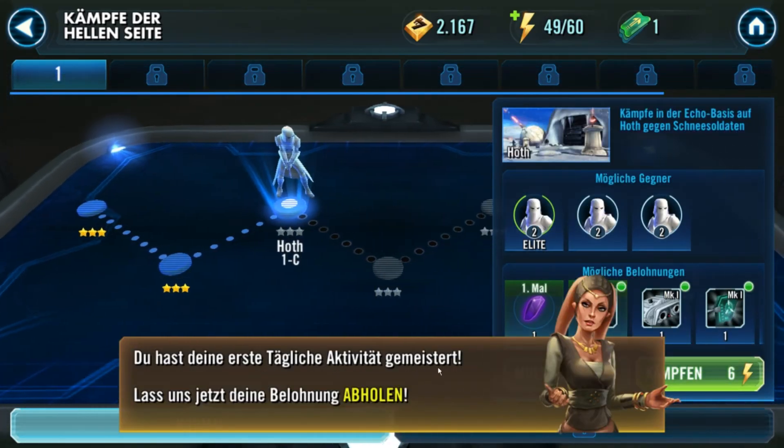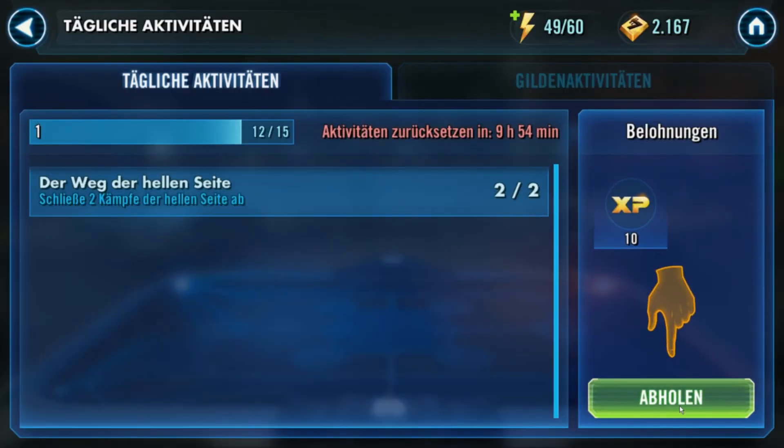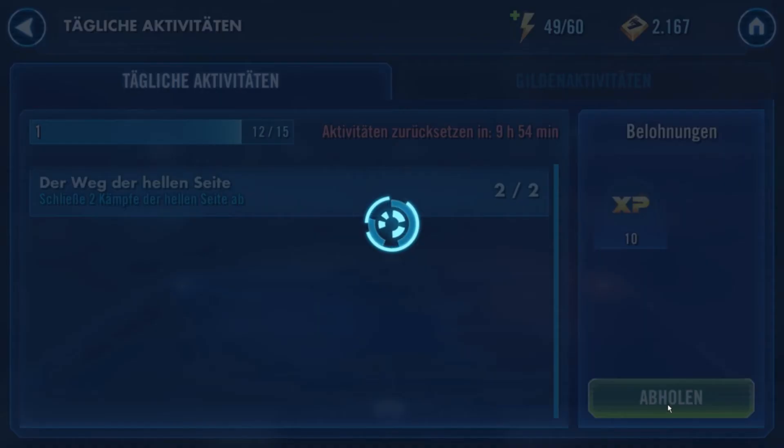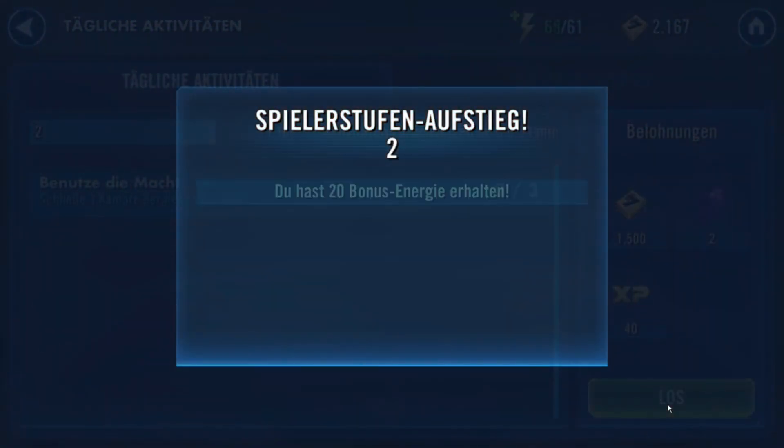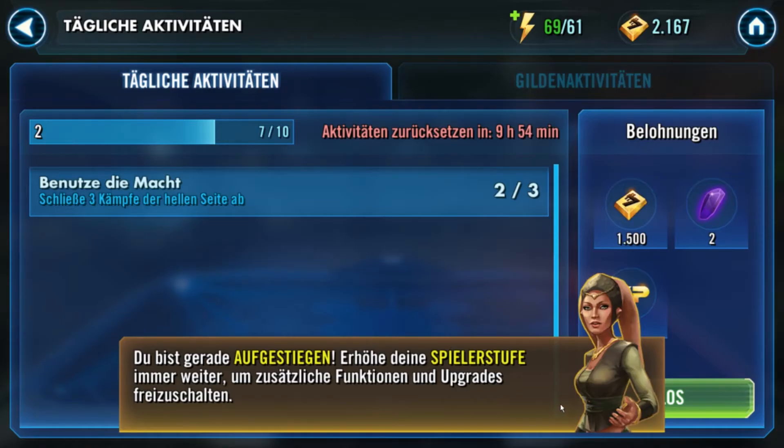Du hast deine erste tägliche Aktivität gemeistert – lass uns jetzt deine Belohnung abholen. Wir klicken hier auf Abholen, holen dann diese Belohnung, und dann sollten wir auch ein Level steigen, weil es fehlen nur noch drei Erfahrungspunkte für ein Level. Und wir kriegen zehn. Spielerstufenaufstieg – Stufe 2. Du hast 20 Bonus-Energie erhalten. Die Energie füllt sich nicht komplett, wenn wir ein Level steigen, wie bei anderen Spielen dieser Art, aber sie füllt sich um einen großen Teil.